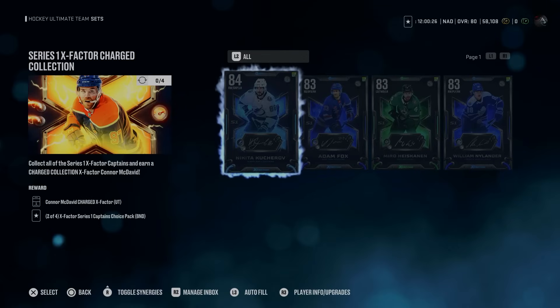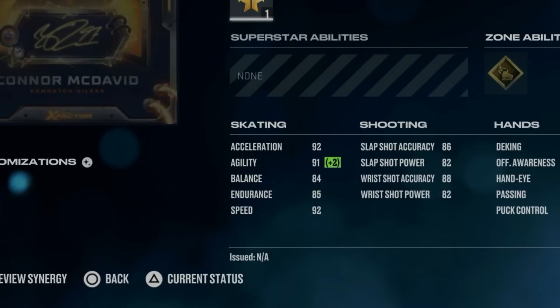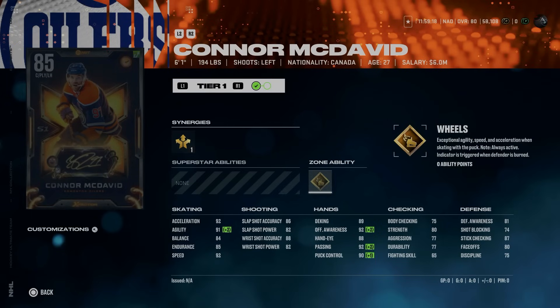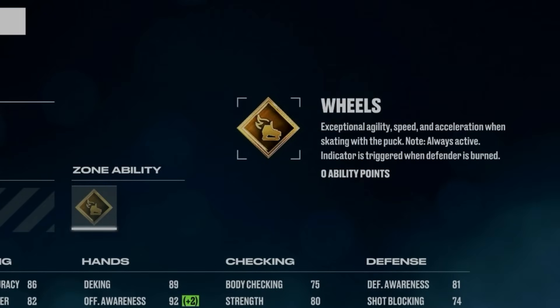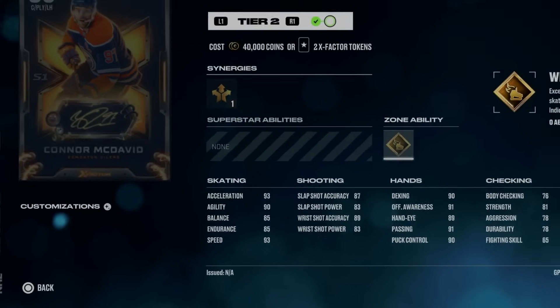Once you acquire all four of the Series 1 Captain X-Factor items, you can trade them in for the new Charged X-Factor Series 1 Connor McDavid — easily the best card in the game at launch. At 6'1", 194 lbs, the left-handed centerman has Playmaking Forward boosting his agility up to 91, plus 92 speed and 92 acceleration, and some of the best hands in the game. He's got gold Wheels for free — zero ability points to activate — meaning it won't count towards your AP limit. Getting up to 86 overall costs two X-Factor tokens, which brings his speed and acceleration both up to 93.